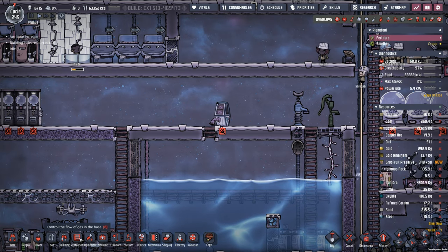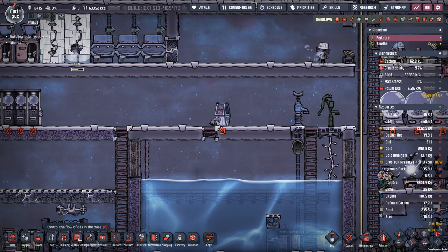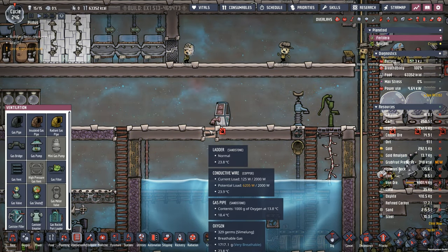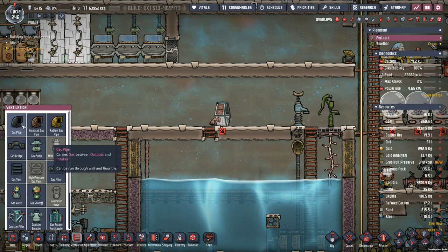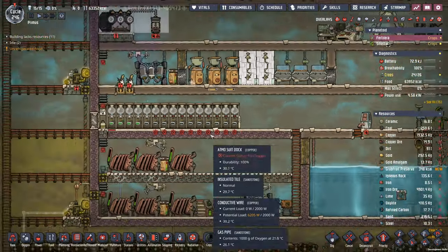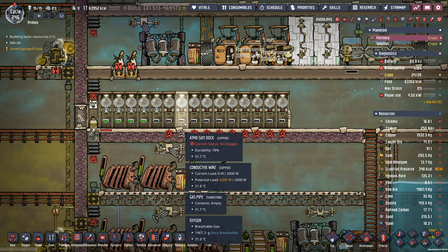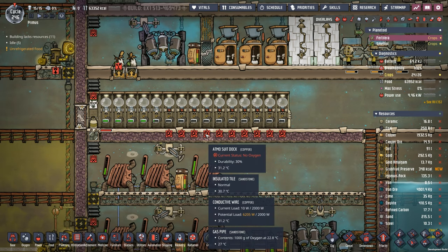Here's one of those things that happens to all sorts of folks — but it happens to me more often than not. When I deconstructed that tile for the ice dispenser, I accidentally deconstructed the gas pipe. So we may have run into an exosuit oxygen problem. It's getting fixed now, but it put us a little bit behind schedule.